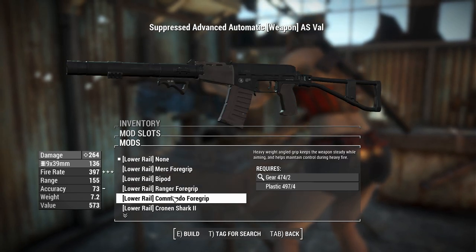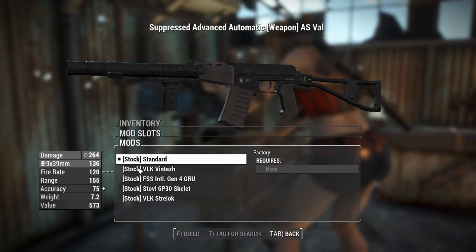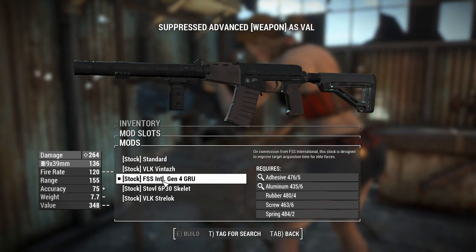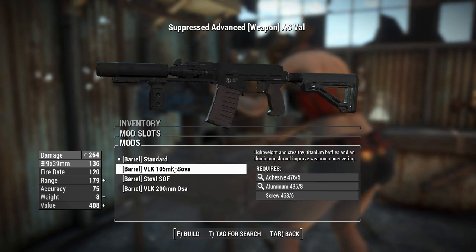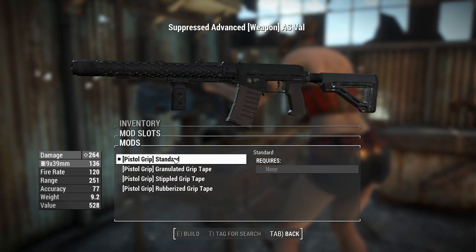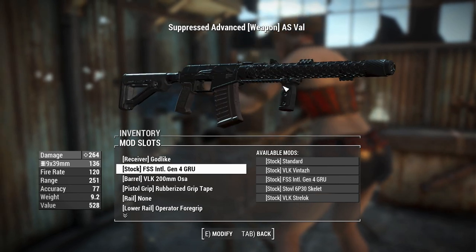You can have bipods and foregrips on this — if you've ever played Call of Duty you'll probably recognise these directly from the game. Don't worry about the fire rate going up, that's just a visual bug; it doesn't actually mean it's firing at 397. There are also stocks — that's like a VSS stock right there. You can change the barrel a little bit; the longest barrel gives you the best range and accuracy. The pistol grips add rubberised grip tape to control recoil, but sometimes you miss out on attachments if you don't have specific barrels.